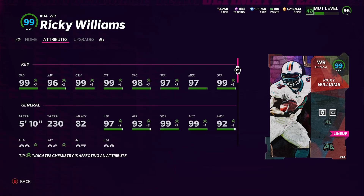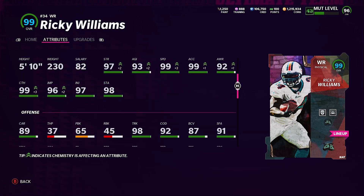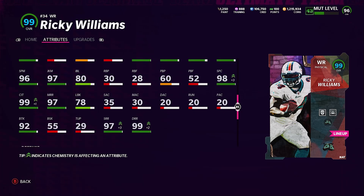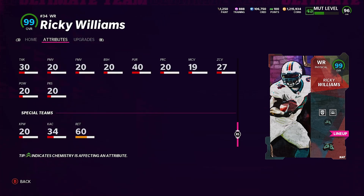Here we go — he's got 99 speed, 96 jumping, 99 catching, 99 catching in traffic, 98 spectacular catch, 97 short route, 97 medium route, and 99 deep route. The only thing is he's 5'10", but Tyreek Hill is pretty small too, and this guy has 96 jumping so I think that makes up for it. He's got 89 carry, 96 spin, 97 juke, 92 change of direction, 98 trucking, 91 stiff arm, and 92 break tackle — this card is insane.